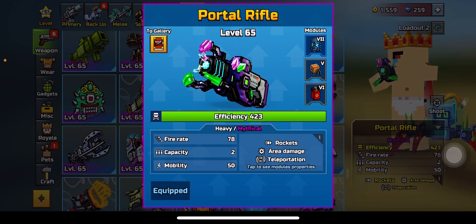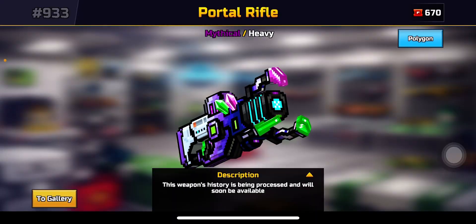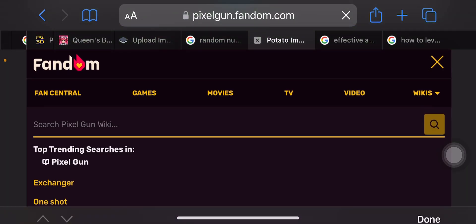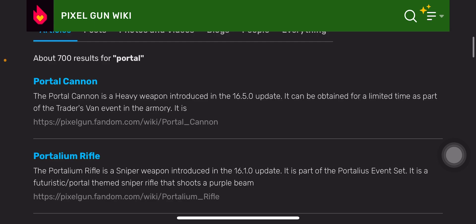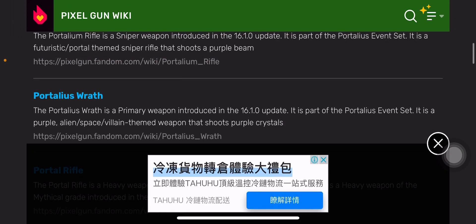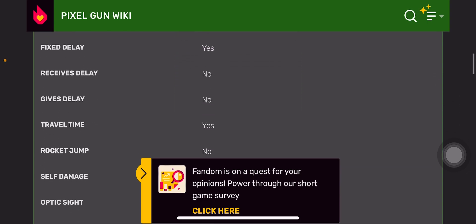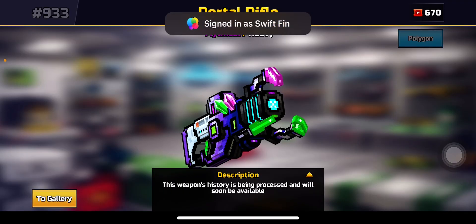Portal Rifle — rocket area damage, teleportation — is a heavy mythical. Fire rate 78, capacity 2, mobility 50. Very, very cool. I'm going to search up the Portal Rifle... portal cannon? No... Portallium Rifle? Portal Rifle — there we go. Here are the stats, gameplay information, other information. Very interesting.